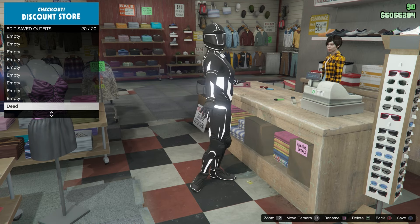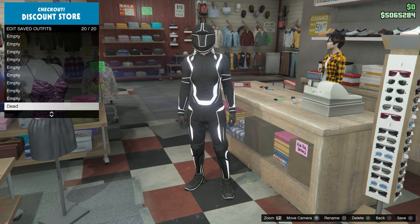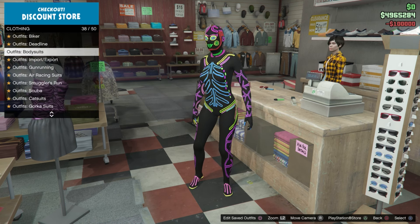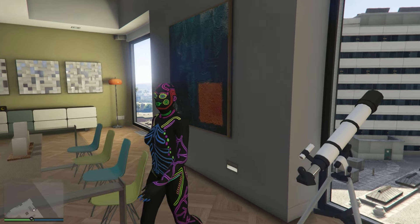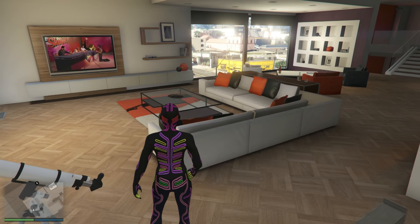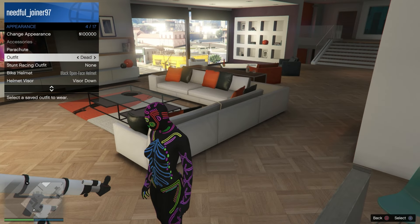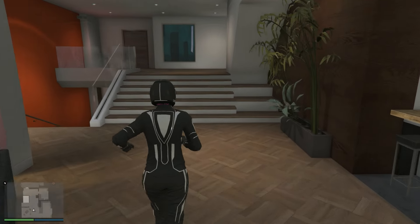Now equip any bodysuit from the bodysuits section. Go to any telescope, run by it, spam right on the d-pad, and make sure your character looks the other way and doesn't look into the telescope. Once done correctly, open your interaction menu and save the deadline outfit we just made. Then go to your wardrobe and delete the deadline outfit we just saved.